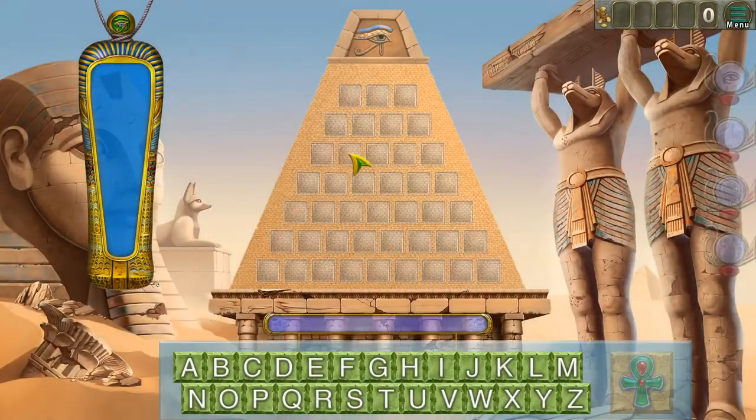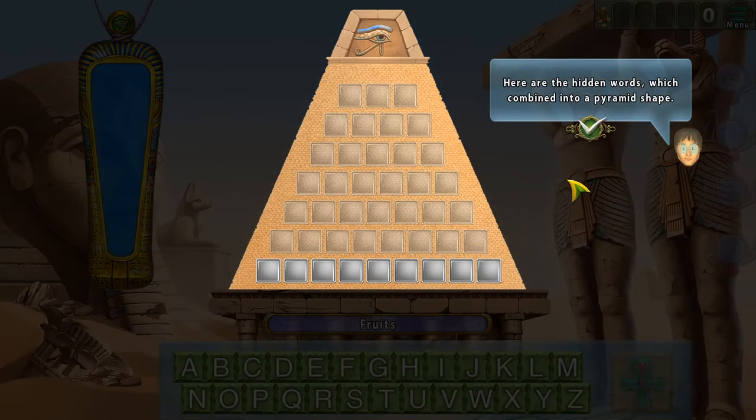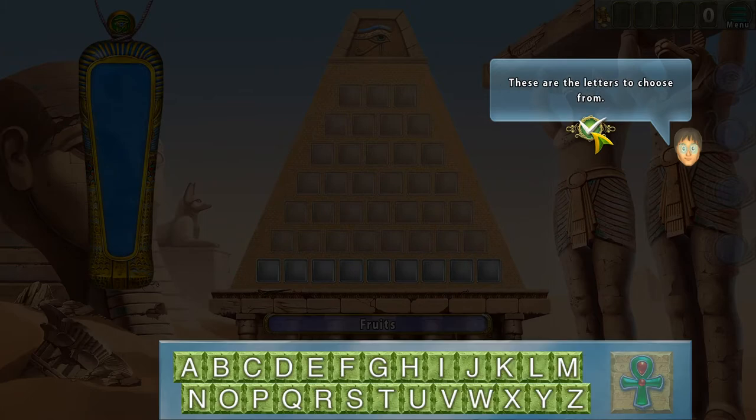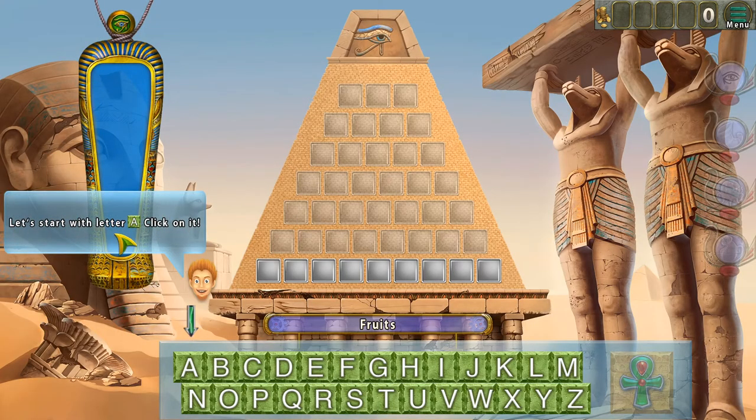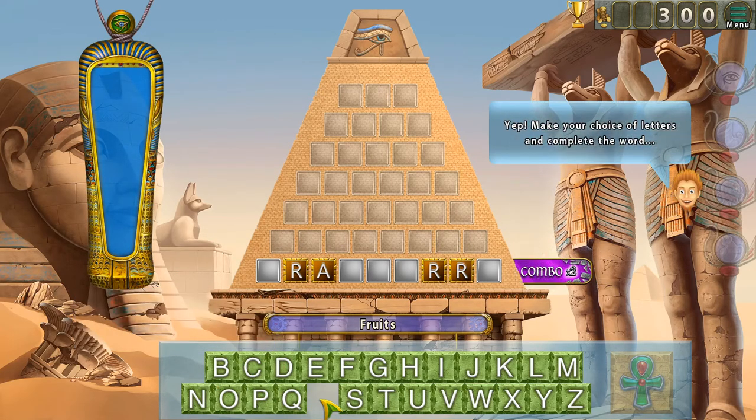We can start our very first pyramid. The way this works is that you have a category down here and we're going to have to find the right word. Each time you click on a word it will cost you some energy, which you have here on the top left. At the end, however much energy you have left gets converted into money. There will also be special abilities that you can see here — you're going to be able to use them later. We can use these abilities to reveal vowels or things like that.